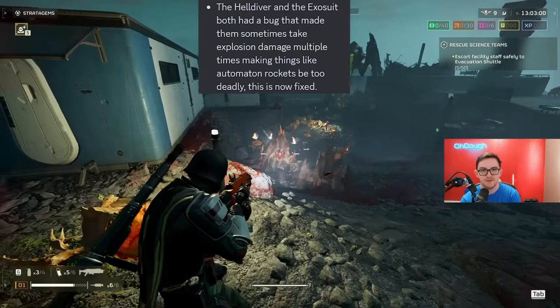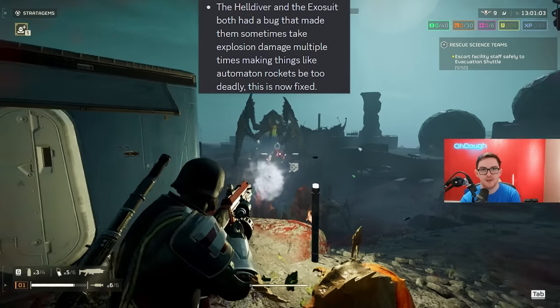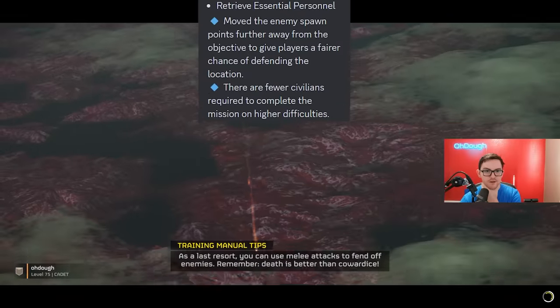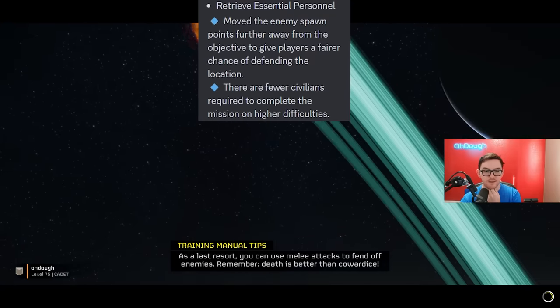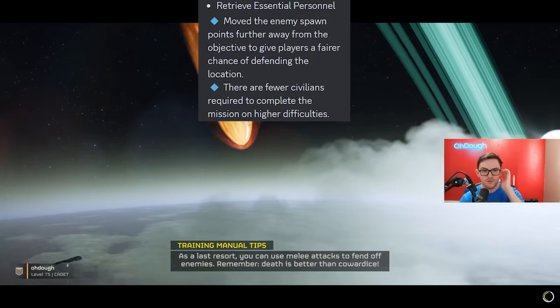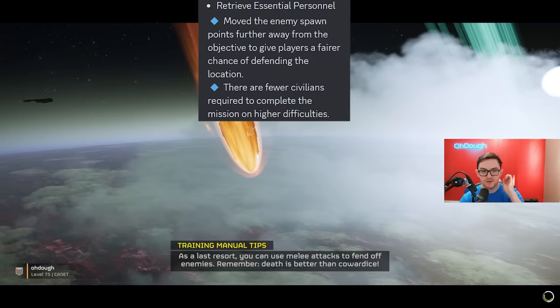This is now fixed — this could change everything. They also moved enemy spawn points further away from the objective to give players a fair chance of defending locations on retrieve essential personnel missions. There are fewer civilians required to complete the mission on higher difficulties.